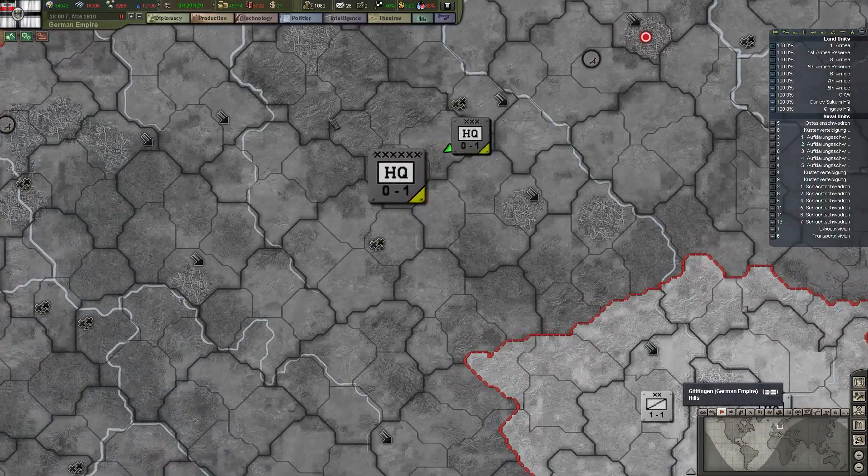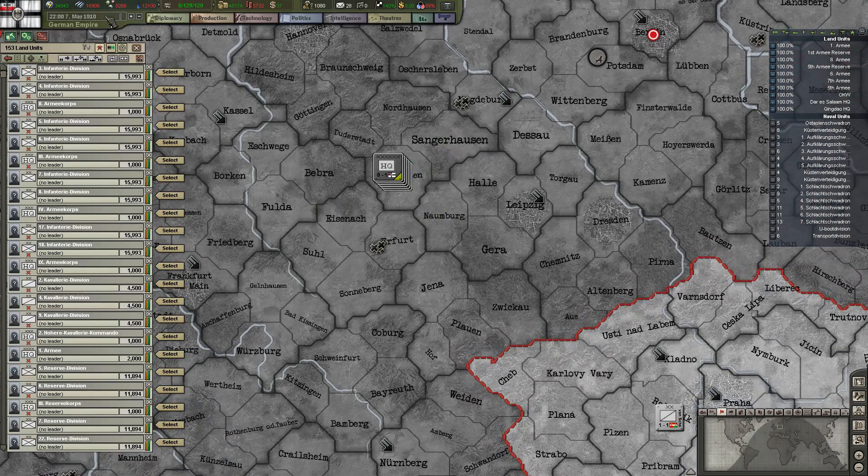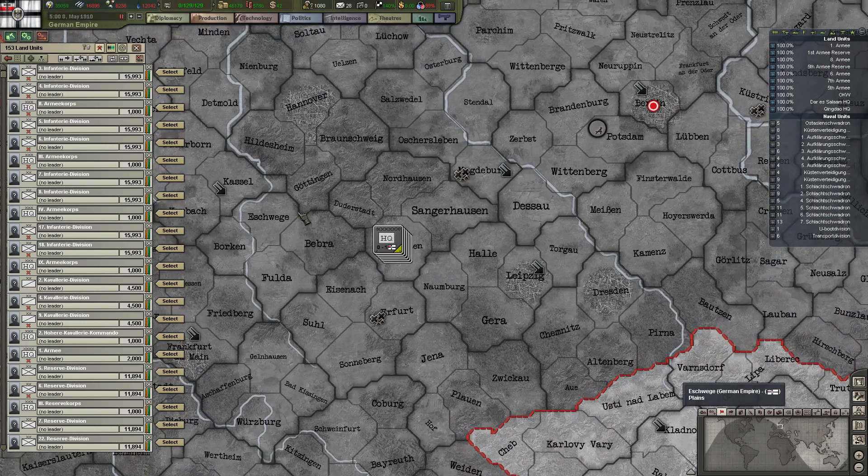We nearly have everyone here in the same spot — nearly everyone. Now we do have everyone. First things first, let's just delete all of our cores.